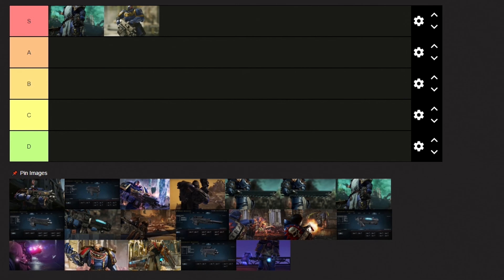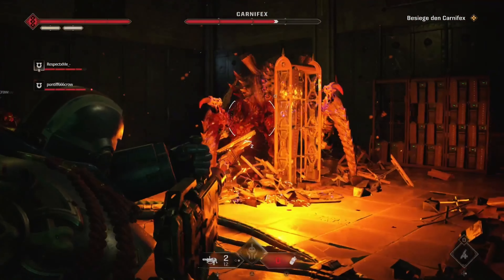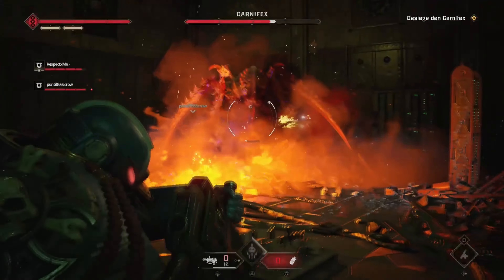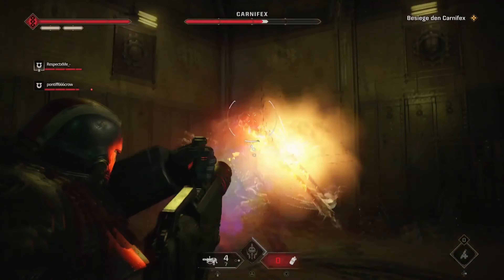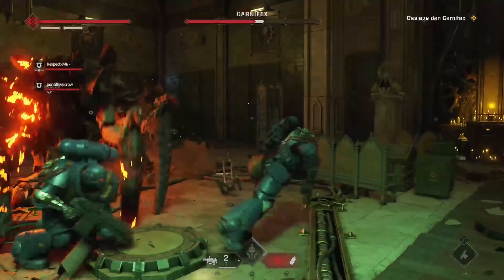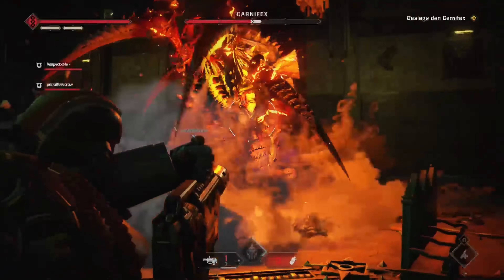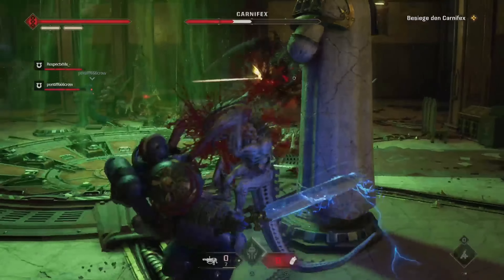Next up we have the Heavy Bolter and we will place it right in the S tier. This thing packs one huge mean punch. While it can only be wielded by the Heavy class in multiplayer, the Heavy Bolter has an insane rate of fire that only increases the more you sustain your fire rate over longer time. Its crowd control potential is second to none and will see you melting away giant hordes of enemies in no time.